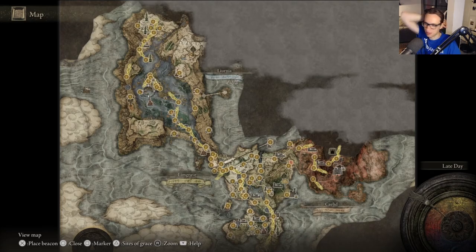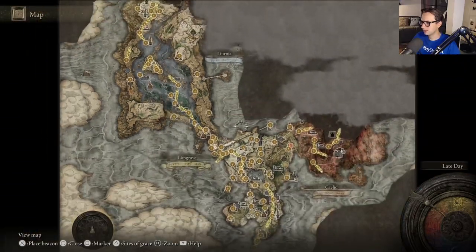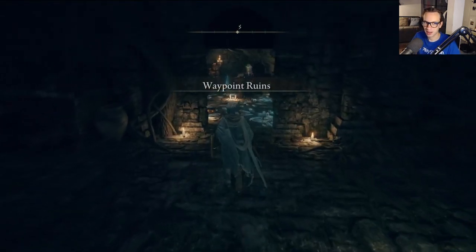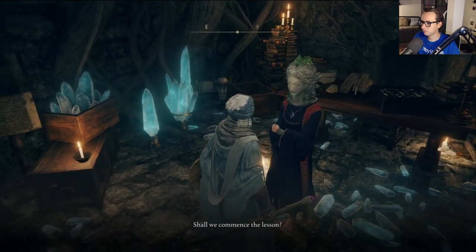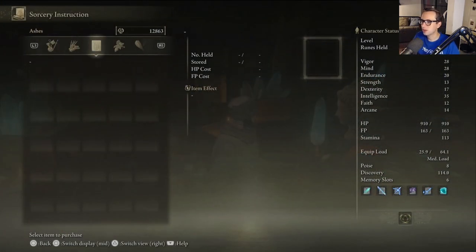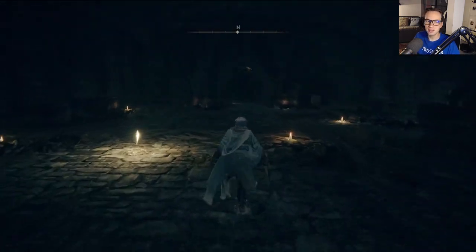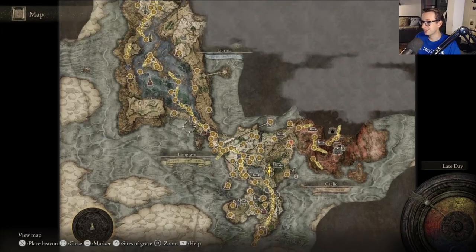Let's set up the scene for this episode. What I'm going to be doing today is basically cleaning up some things that we need to take care of. I think now with Raya Lucaria done, Sorcerer Selen's questline should progress — if I remember correctly, this is how you get her to progress. Hmm, it's not. I really thought this was it.